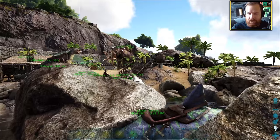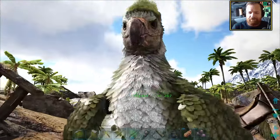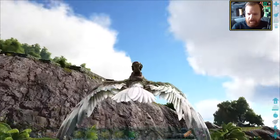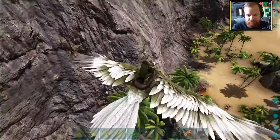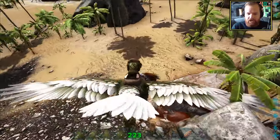I just saw an Alpha Raptor fly down, so maybe the first thing we do is go ahead and take that Alpha Raptor out. I am not having any Alpha Raptors circling my base area. Let's go see what kind of level we're working with here. Oh jeez, level 15. Okay, that's no level. You're just going to die.